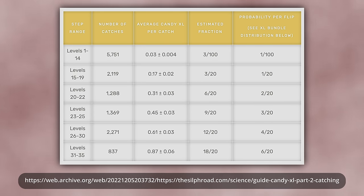The game randomly decides if you receive each of these 3 Candy XL independently, and the probability of each being granted is calculated as follows. The base chance of receiving each Candy XL depends on the Pokémon's level. For example, between level 1 and 14, there is only a 1 in 100 chance of each Candy XL being given. Since there are 3 chances, the average number of Candy XL per catch is 3/100, or 0.03, which is pretty bad — but the chance rises sharply with level.